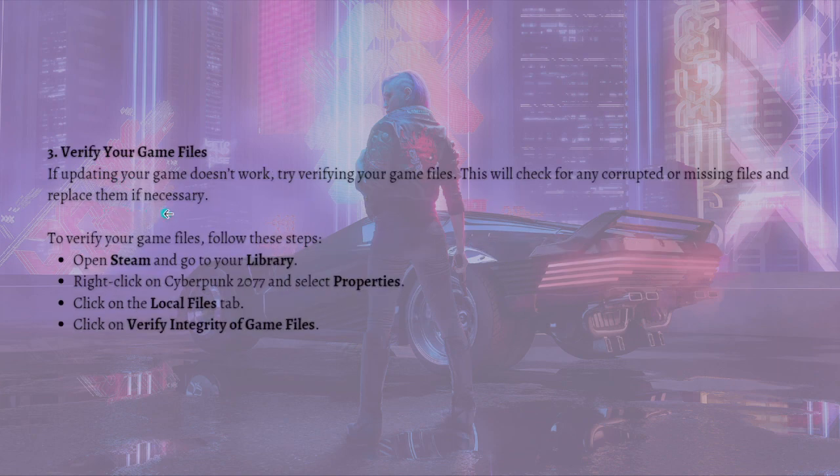Next, what you can do is verify your game files. If updating your game doesn't work, try verifying your game files — this will check for any corrupted or missing files and replace them if necessary. To do that, open Steam, go to your library, click on Cyberpunk 2077, select Properties, click on the Local Files tab, and click Verify Integrity of Game Files.